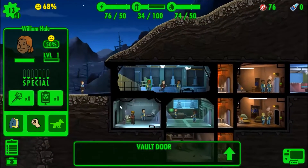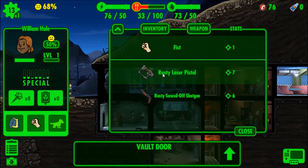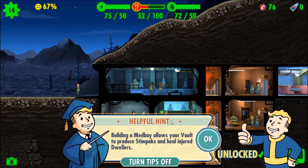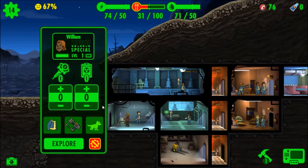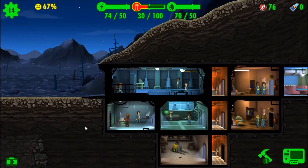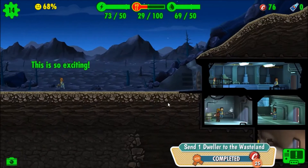I'm going to outfit one of these people and send them out. Let's give you the rusty laser pistol. Let me put you in here real quick. I guess building a med bay would be good. I'll send him out to explore. Okay, well I gave him a gun - I guess that's equipped. I don't really care if he dies that much because I don't really need as many dwellers as I have right now. This is so exciting. Hopefully you don't just get yourself killed.